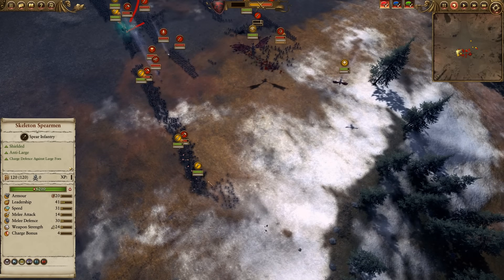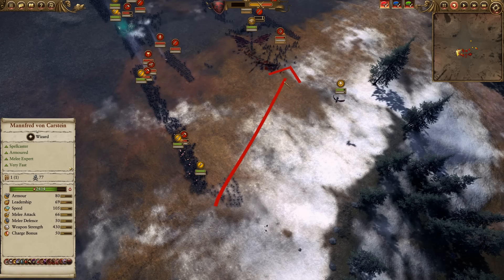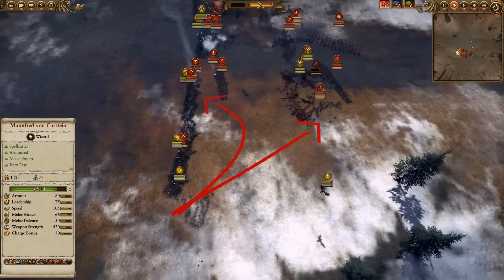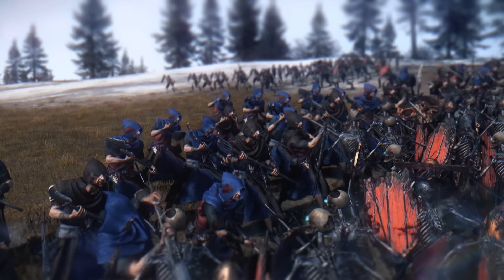Over here I make a bit of a mistake. I let these Skeleton Spearmen get attached to these Peasant Mob. I should have instead pulled them away and sent them towards these Peasant Bowmen, or pulled them away and brought them back to fight against these Foot Squires. Instead I have them occupied with a rather weak and pathetic unit.